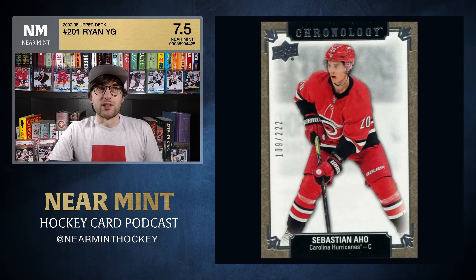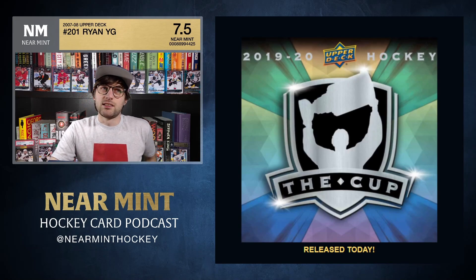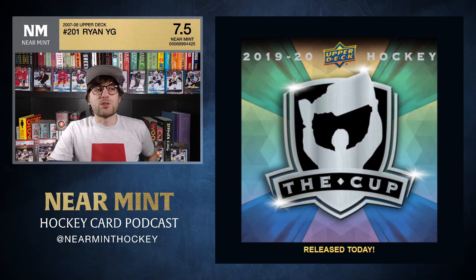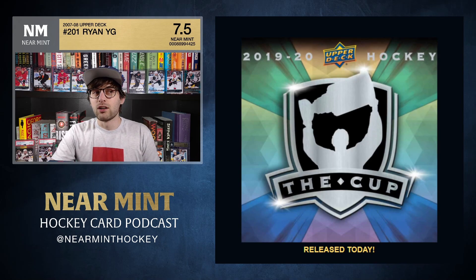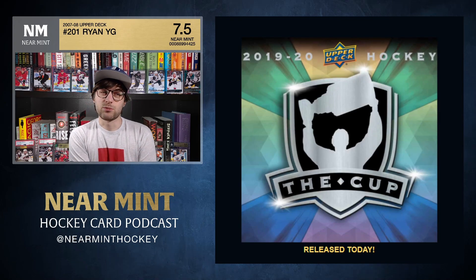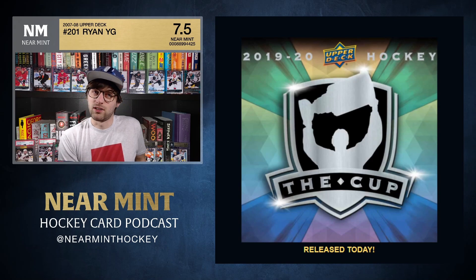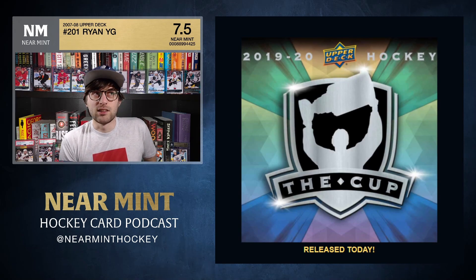Today is actually a big day in the hockey card world — the 2019-20 Upper Deck The Cup came out today. It's always about a year backdated because it features teams that won the cup. It's the most premium of premium products in the hockey card world. I didn't pre-order it this year, and pre-orders can run six, seven, eight hundred dollars — after they sell out, the price gets pretty absurd.